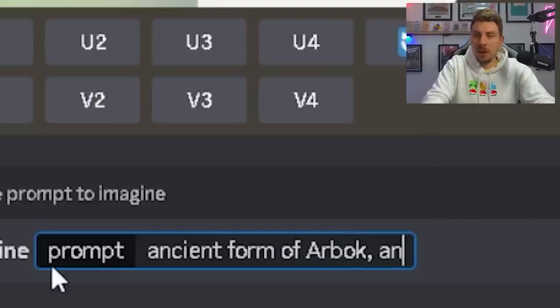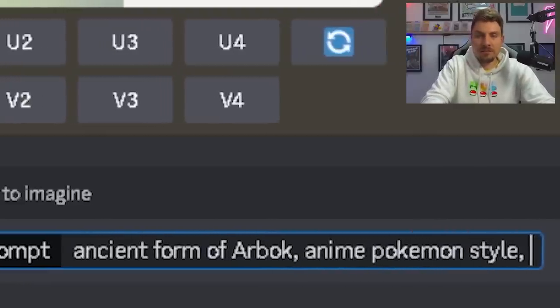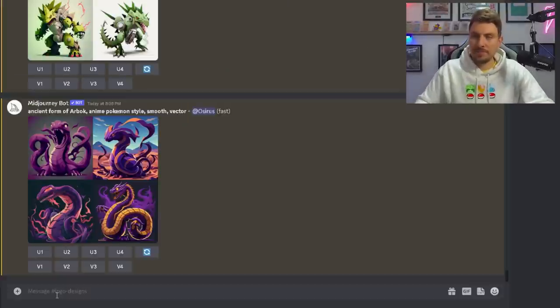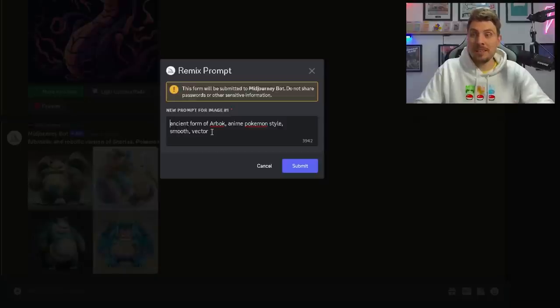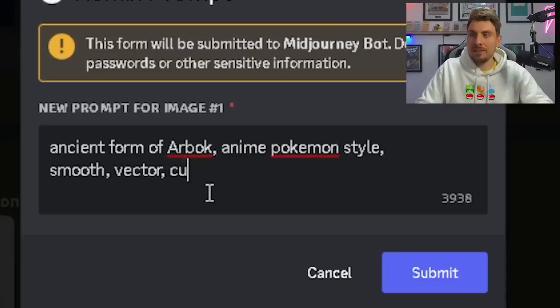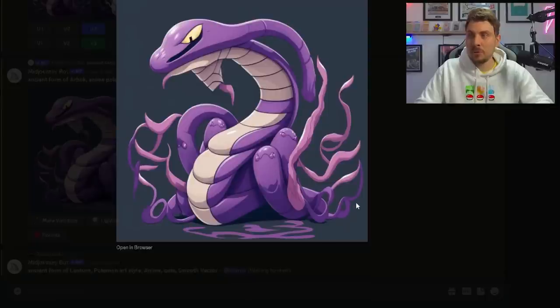Ancient form of Arbok — let's give it the anime Pokémon style, smooth and vector. These look kind of cool, I like them a lot. The bottom left one looks really, really good. If we add the command 'cute' in here, this looks really cool — this looks more like a Pokémon. I think the art style is great. Let's upscale this one. I feel like we've got the Arbok locked down.